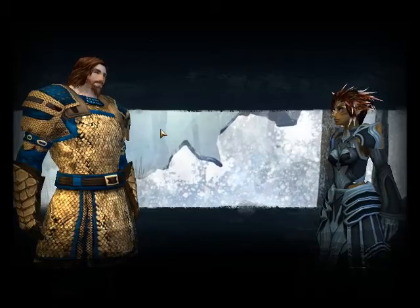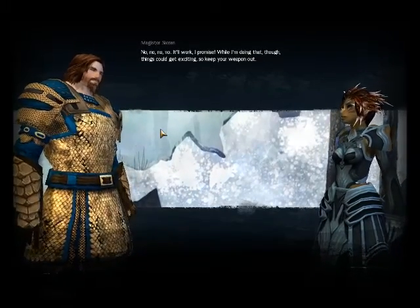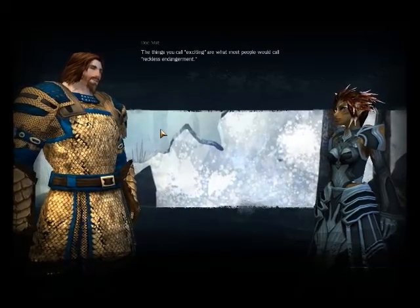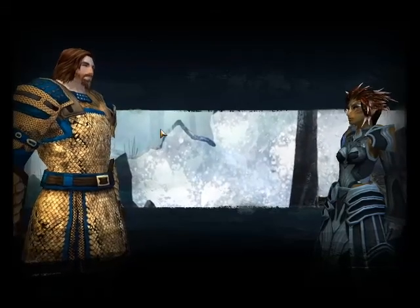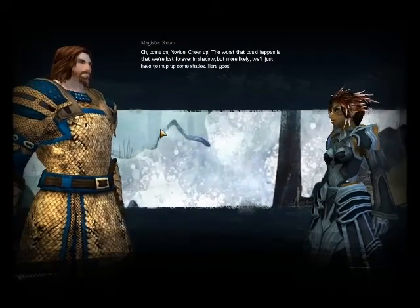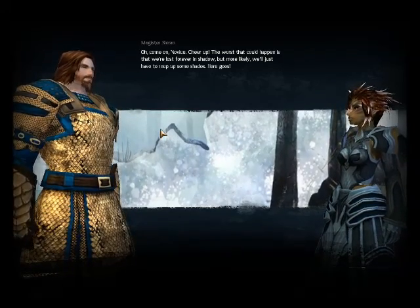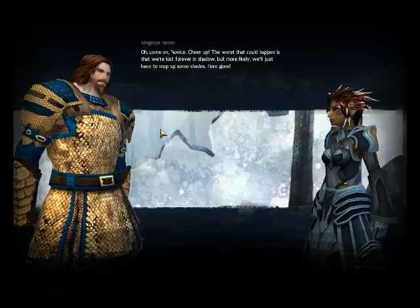There's one problem — I need to tune the enchantments to work together instead of tearing themselves apart, or it could collapse the mountain. Wait, what?! No no no no, it'll work, I promise. While I'm doing that though, things could get exciting, so keep your weapon out. The things you call exciting are what most people would call reckless endangerment. The worst that could happen is we're lost forever in shadow — but more likely we'll just have to mop up some shades.